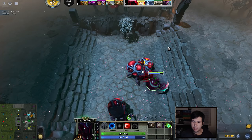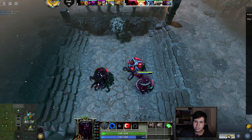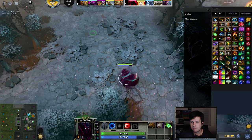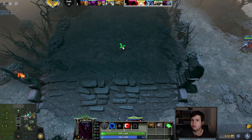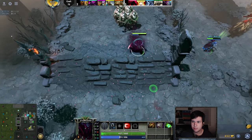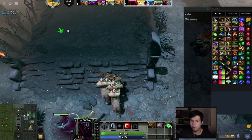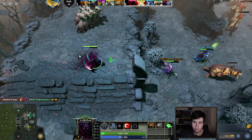Once you have Hand of Midas, you actually only want to use it on the Easy Camp. For some reason — and I don't know why — the Easy Camp gives by far the most experience. It's not even close in comparison to the other camps. If you're using the max level Hand of Midas on an Easy Camp, you can easily level up four, five, six levels, which is a little bit crazy.